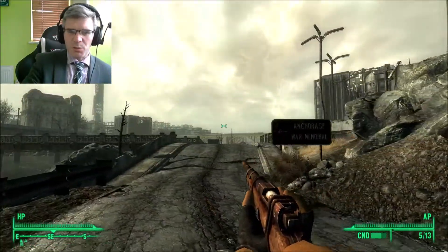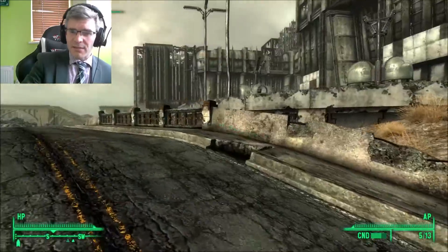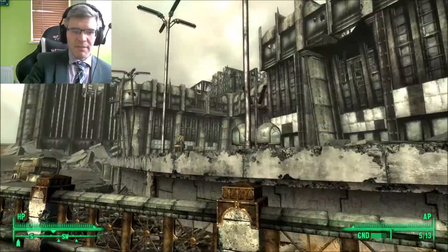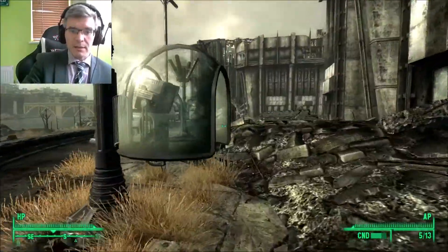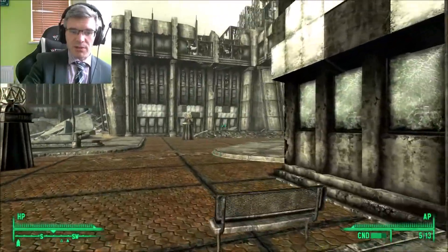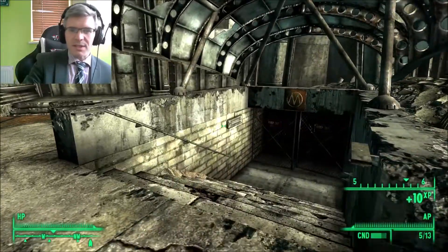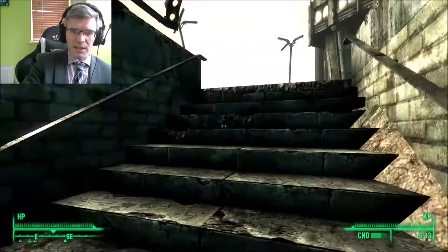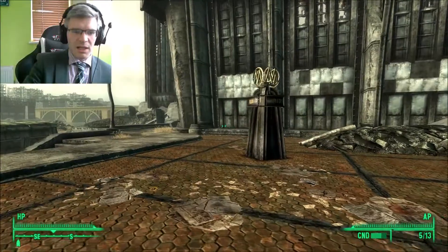Anchorage War Memorial - that's it. Just quick save. There's actually a metro station up here so let's get that on the map quickly as well, just whilst we're here. I expect I will need to use the metro stations soon. This is the Arlington Wasteland Metro. I'm not sure it's the Arlington one we need later on.